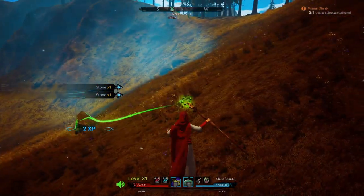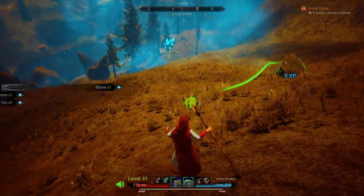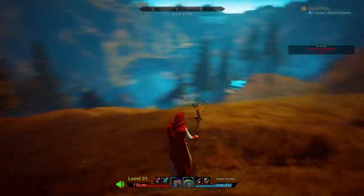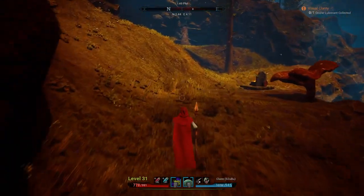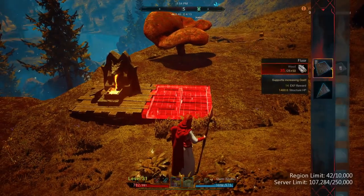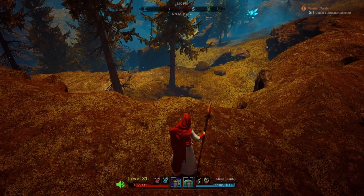Hello everybody, Stuart here from Stupid Gaming. You've joined me part way through one of the main quest missions and I've just been attacked by an extremely high level undead so I'm a little bit worse for wear. Currently I am trying to find out how to create the ocular lubricant that I need for my quest. I've tried a workbench - that didn't work - so I am currently trying what I think they call a conjuring cauldron.